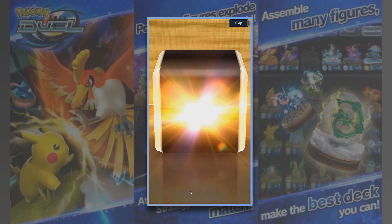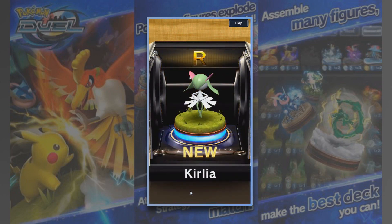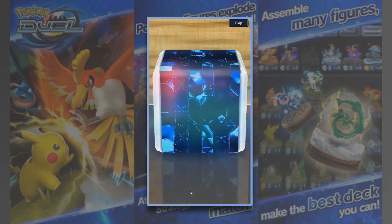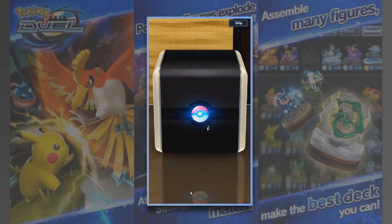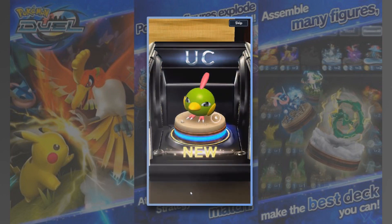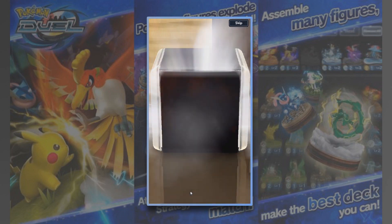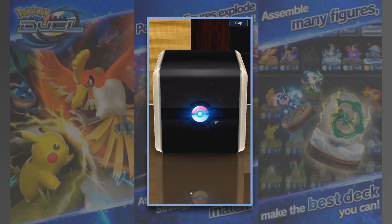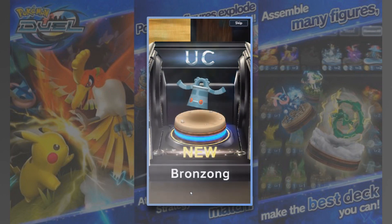What are we going to get? What's that EX going to be? We've got a Curlia — that's pretty cool. We have to tap each one, this is a bit long-winded. A Voltorb, uncommon. A Natu, uncommon. A Pikachu, uncommon — we've already got a Pikachu but it looks slightly different design-wise, so I don't know if it's going to have different moves. A Bronzong, uncommon. Quite a few uncommons.